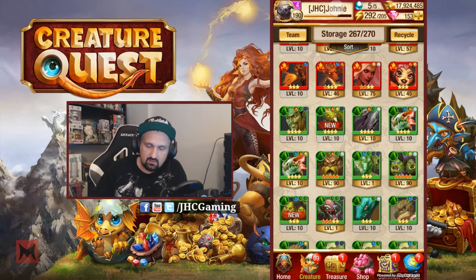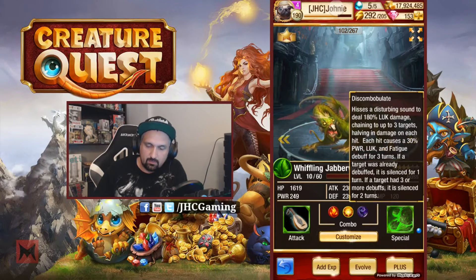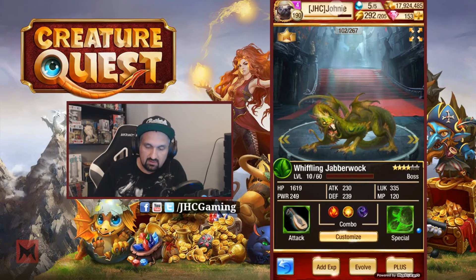Let's look at that new legendary. Boss-size creature of course - with the discount. 180 luck damage chaining to up to three targets, and each hit causes a 30 percent power, luck, and fatigue debuff for three turns. If a target was already debuffed it gets silenced for one turn, and three or more debuffs means silenced for two turns. So silencer, creature debuff control.